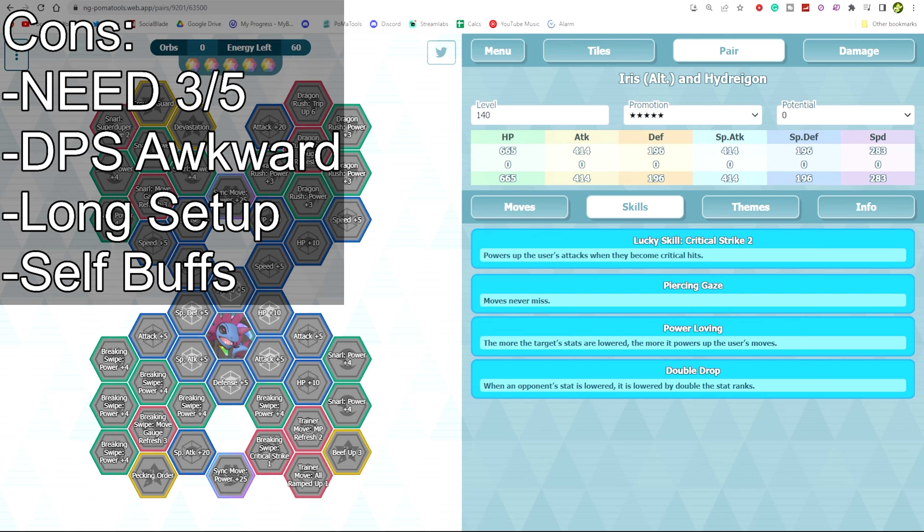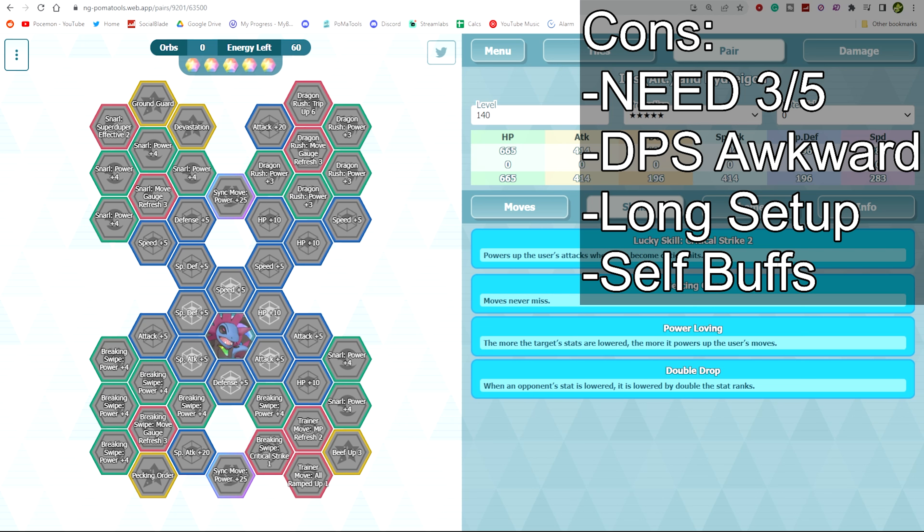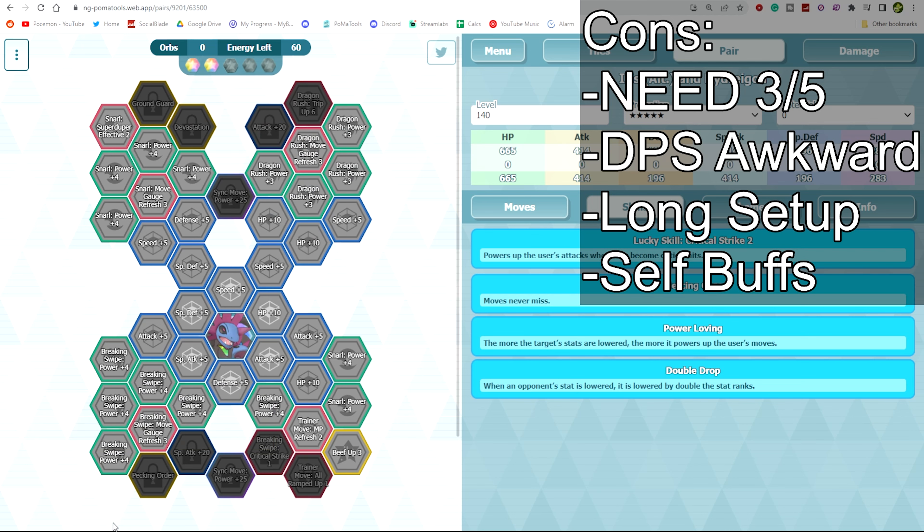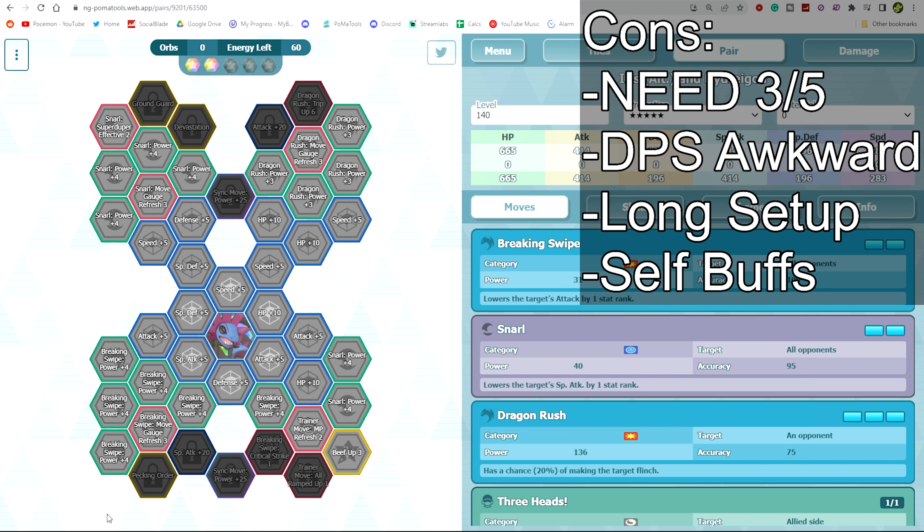For cons, you have to have three out of five. This is a unit where you straight up have to have three out of five — Alt Iris at three out of five versus one out of five are completely different units. At three out of five you have a really nice nuke with Devastation and Pecking Order, incredibly powerful. Without three out of five, she's basically like a worse Ghetsis, which is saying a lot because Ghetsis isn't great. She does still have Move Gauge Salvation, which Ghetsis doesn't, but outside of that she's like Ghetsis. Ghetsis can AoE and do both debuffs at the same time, so yeah — you need three out of five.